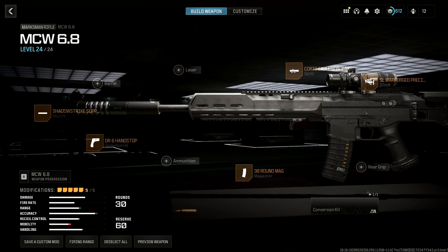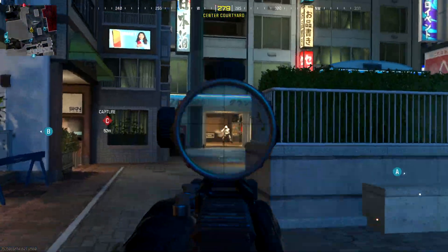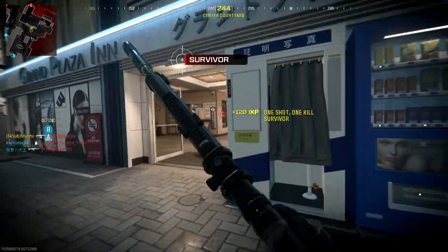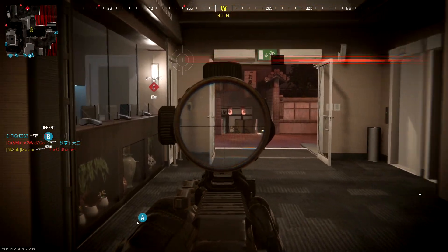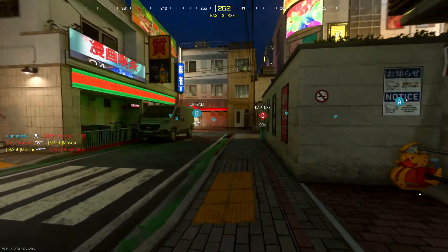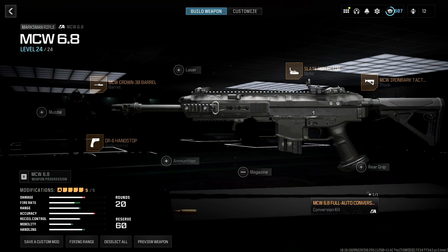Up next is the MCW 6.8. I would recommend using this class setup for the forged challenge, which is to get three kills in one magazine 15 times. Unfortunately, the aftermarket conversion kit blocks the magazine slot, restricting you to just 20 bullets, so we can't use that. Instead, just go to hardcore and you'll be fine. For priceless, you need to get 15 suppressed clean kills — you must kill an enemy without taking damage from any source. As the previous class setup already has a suppressor, you can either stay in hardcore with that setup or use this class setup in core, which makes use of the aftermarket conversion kit.